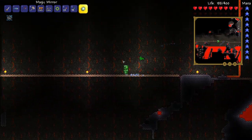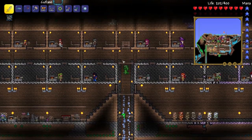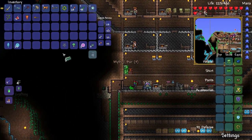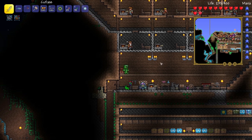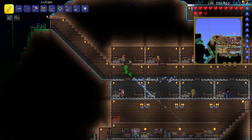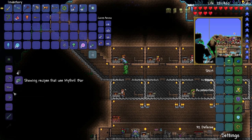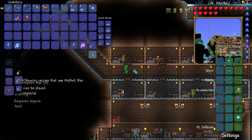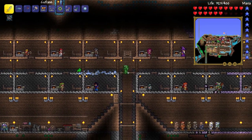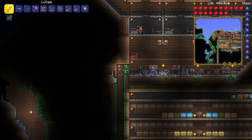Let's check with the guide and smelt this and see what we can do. We only have three mithril bars. How many does it take to make a mithril anvil? It takes 10 — dang, we need a bunch more. But we should be able to find some; there should be a lot in this world because I've smashed a ton of demon altars.